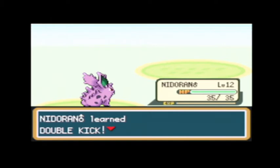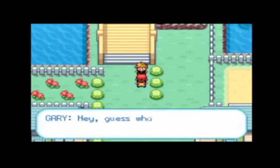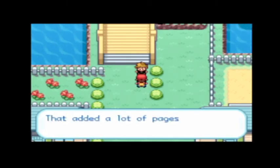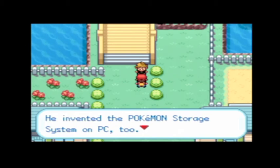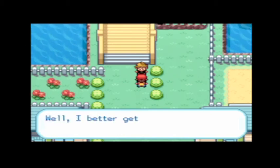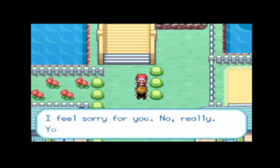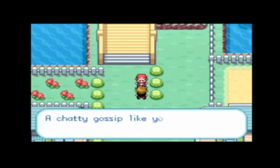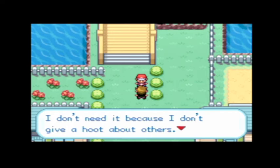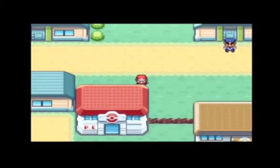We got a fighting type move, which is perfect. Hey, take it easy, you won already! Gary says he went to Bill's and got him to show his rare Pokemon, which added a lot to his Pokedex. Bill's world famous as a pokemaniac — he invented the Pokemon storage system on PC. Since we're using his system, we should go thank him. Gary gives us a Fame Checker — he says it's perfect for a chatty gossip like us. I'm not sure what that item is to be honest.